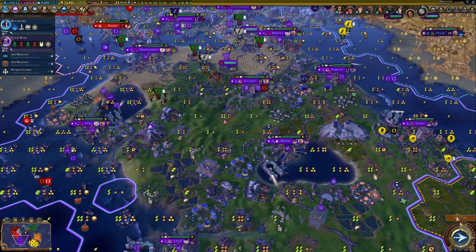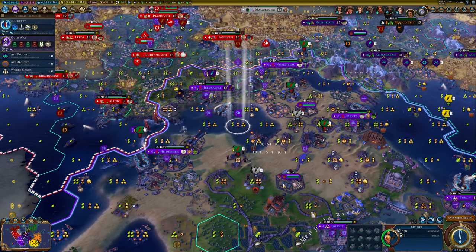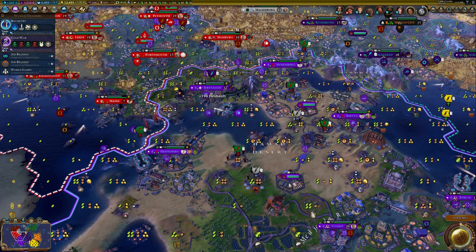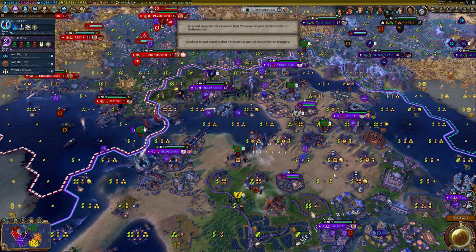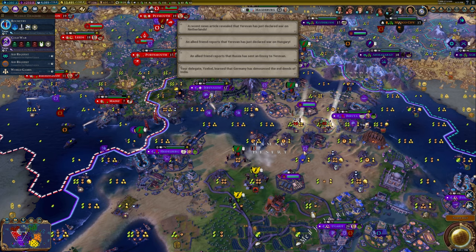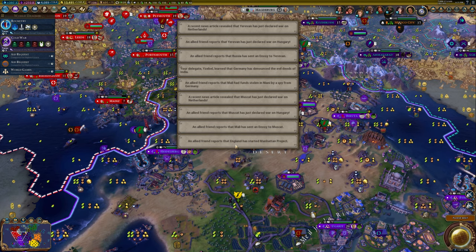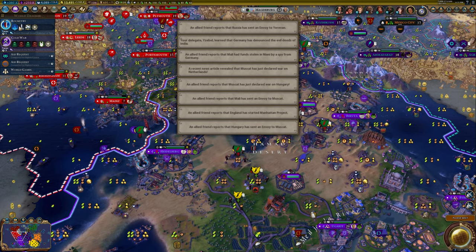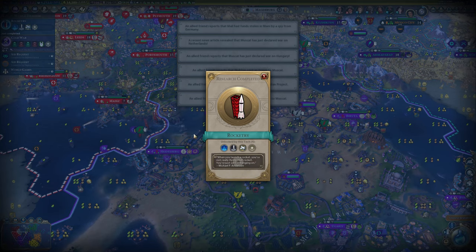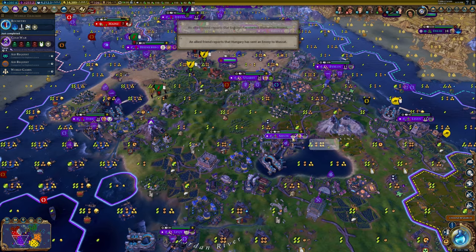All right, here we go — 682, I've got to remember. You are still chilling. A bunch of religious warfare going on, which is fine. One turn we start building our spaceports. You're not really flying that rocket. 682.